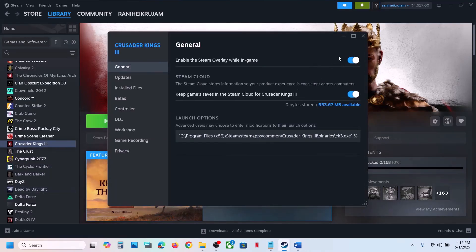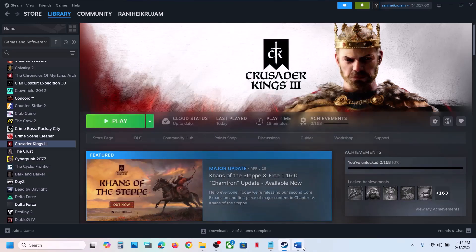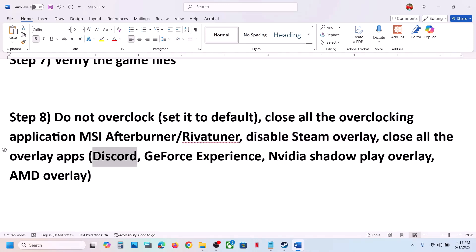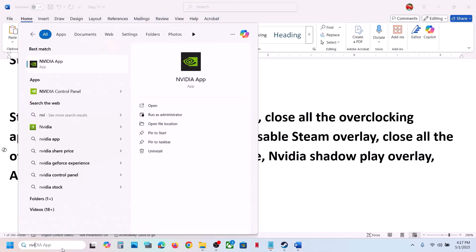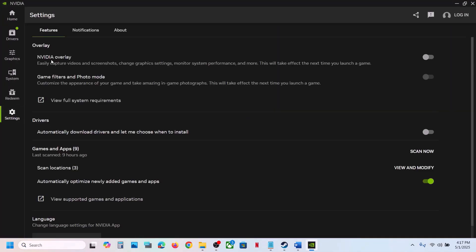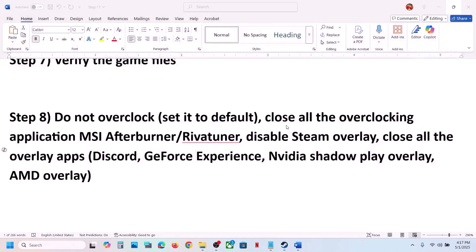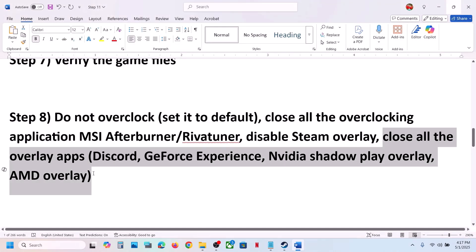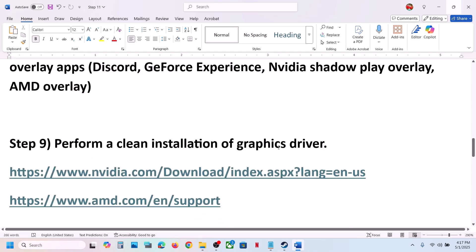Disable Steam overlay. Go to Steam, right-click on the game, select Properties, and turn off the option Enable the Steam Overlay While in Game. Launch the game and check. If still not working, close all other overlay applications. If Discord is running, go to Discord settings and turn off overlay. If you have the Nvidia app running, go to settings and turn off Nvidia overlay. Close all overlay applications and then launch the game.